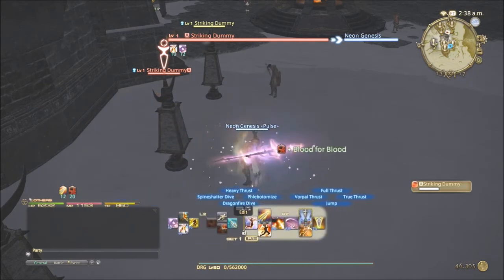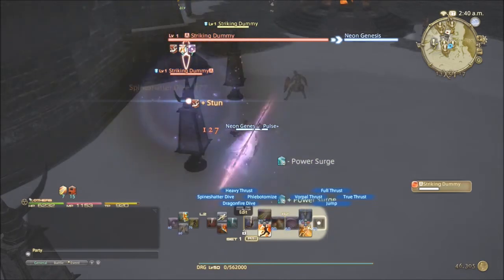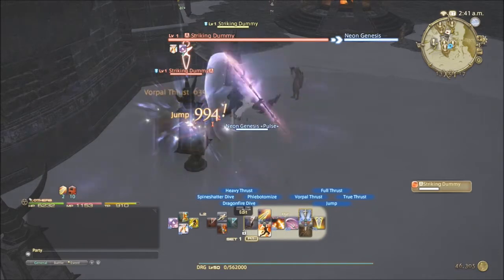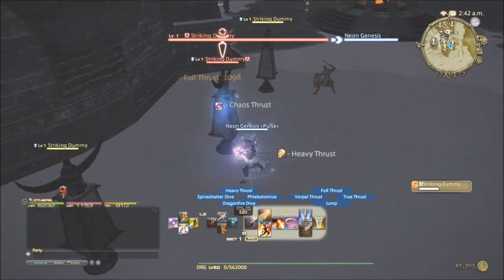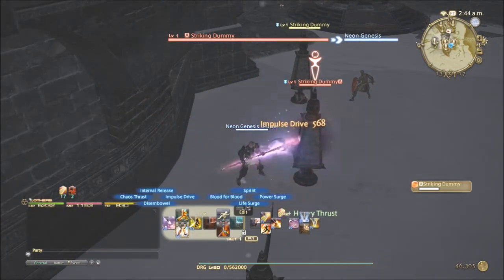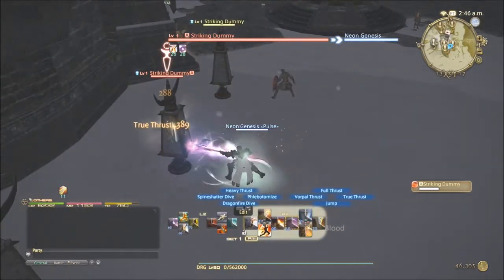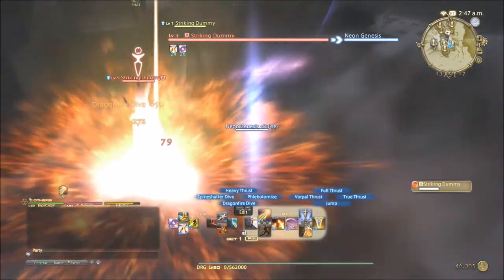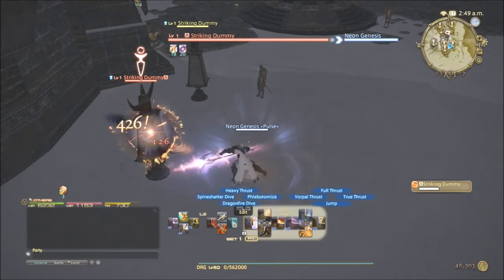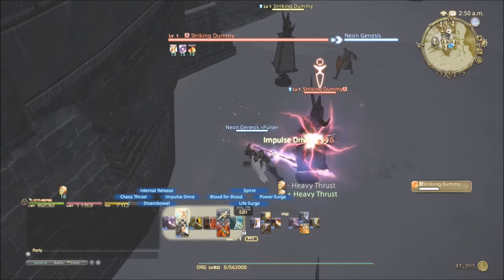So the standard sequence I run again is: Heavy Thrust, Phlebotomize, Impulse Drive, Eternal Release for the critical hit, Disembowel, Chaos Thrust for the buff, True Thrust, Leg Sweep, Vorpal Thrust, Life Surge, Full Thrust. Then I check Heavy Thrust — reapply if needed. I can then use Blood for Blood into Full Thrust again, pop Power Surge and jump, Normal Jump into Full Thrust, and if all my debuffs are down I start the whole cycle again.